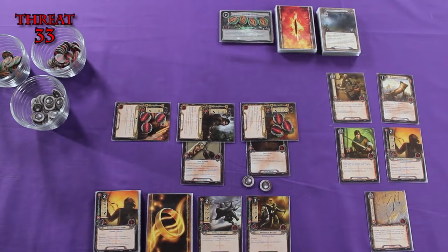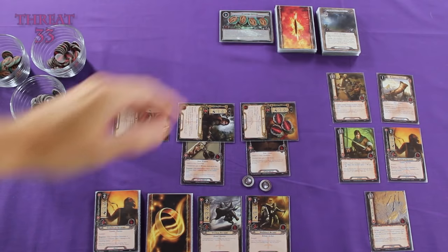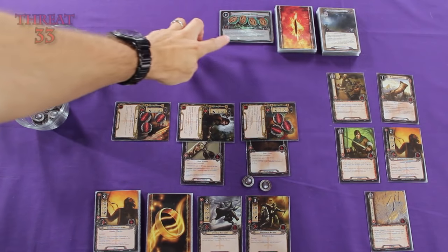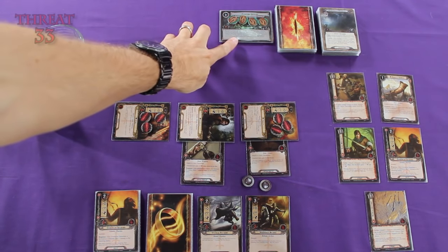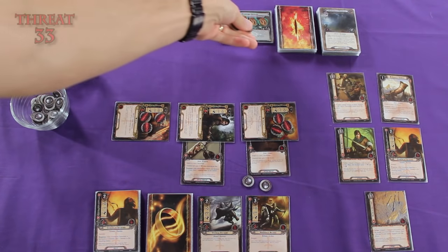Welcome back to Watch It Played, my name is Rodney Smith. Now right off the top, I want to address the suggestion that during the last turn, after Legolas defeated the Spider, I forgot to add three progress tokens to the quest deck. Obviously I would never make such a basic mistake. As I'm sure many of you saw, I just used these very small progress tokens. But for those of you having trouble seeing them, I suppose, out of the goodness of my heart, I can put these needlessly bigger tokens on.